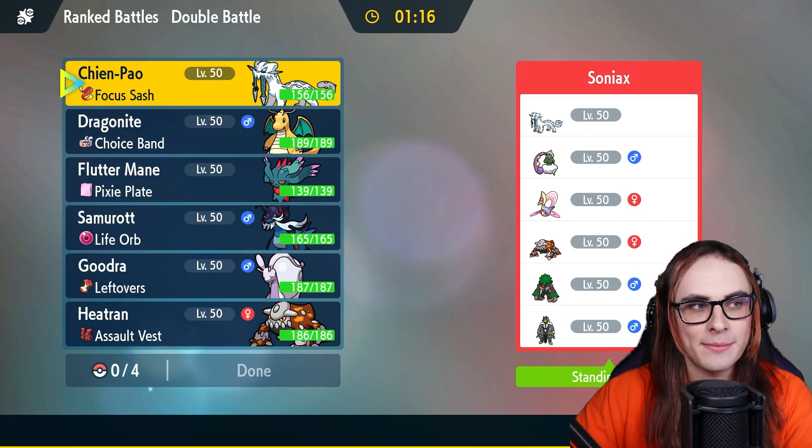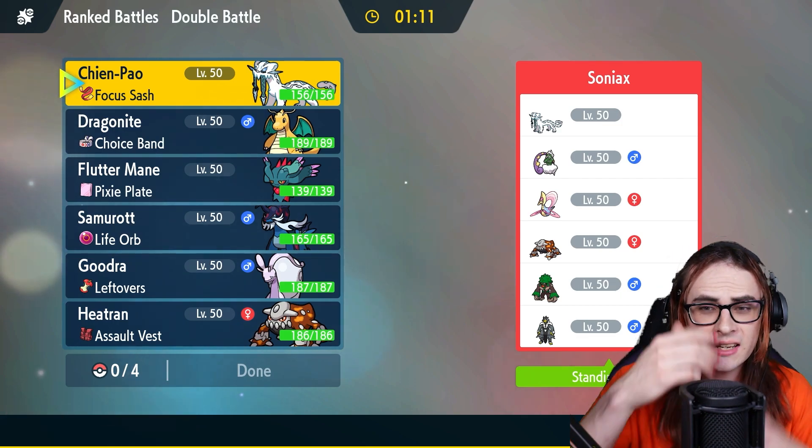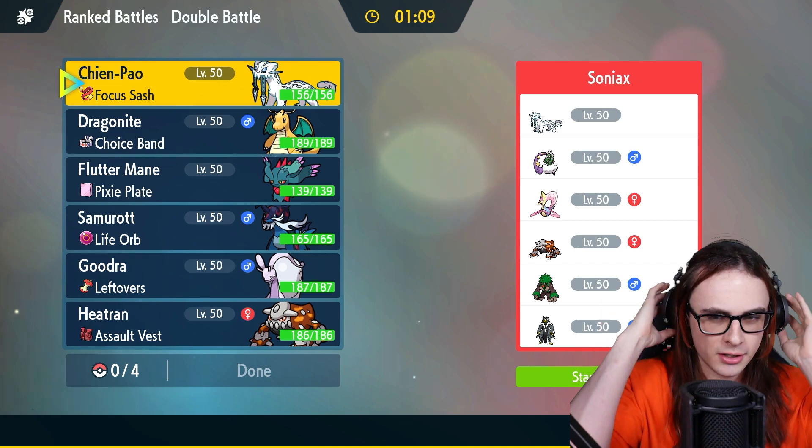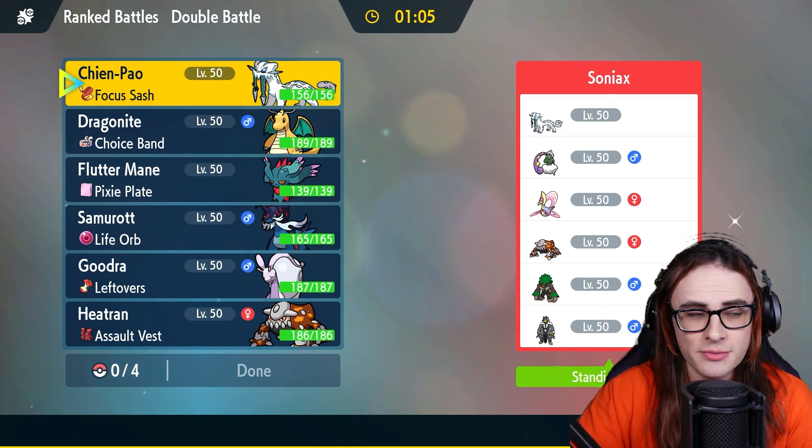Okay, so we're taking on a team for our final game today of Chien-Pao, Tornadus, Cresselia, Heatran, Rillaboom, and most likely Urshifu Rapid Strike — though it could be Single Strike to be fair, as it does offer a little bit into the Crest matchup, because there's not really a great Cresselia matchup for this team otherwise.